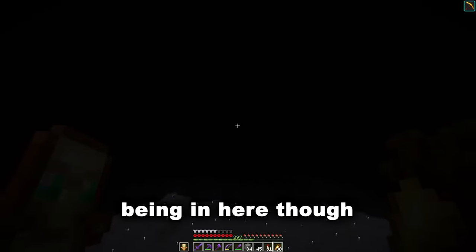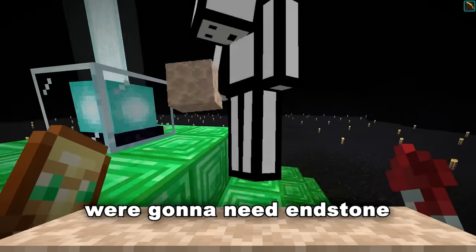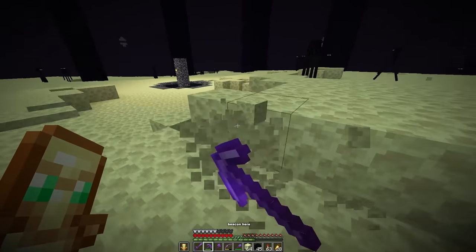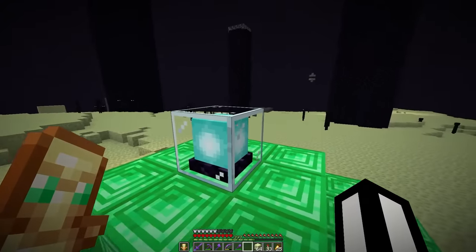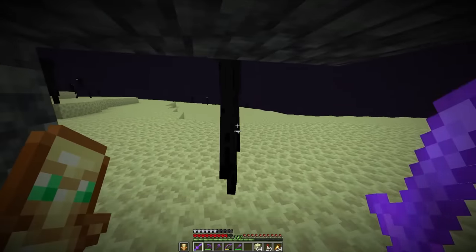The next step is to build a giant end island inside of here, and for that we're gonna need end stone — let's get collecting it. We should have probably brought our beacon here. Perfect — oh, I made one angry. Let's just go under here quickly, he's not gonna win this fight.